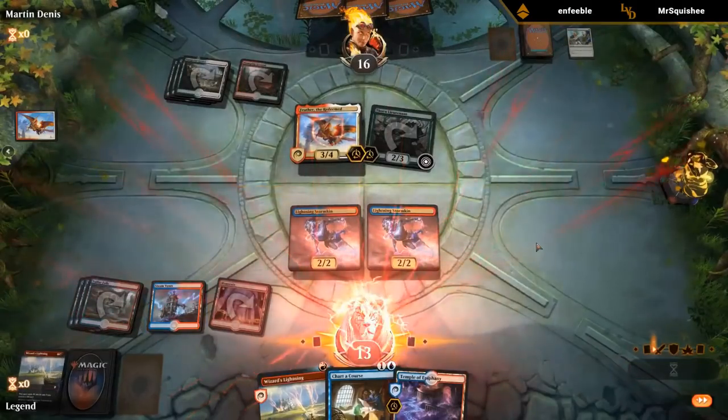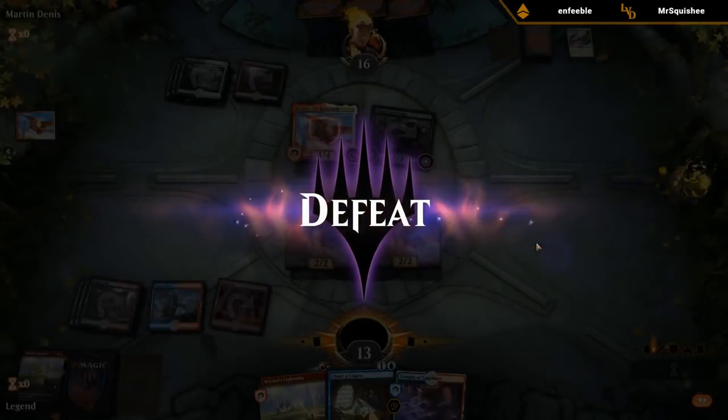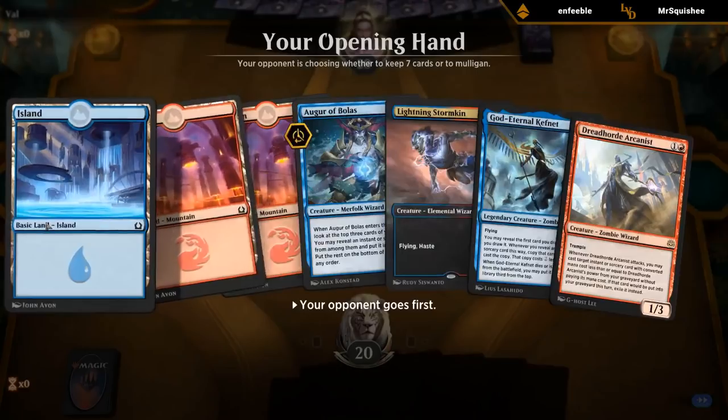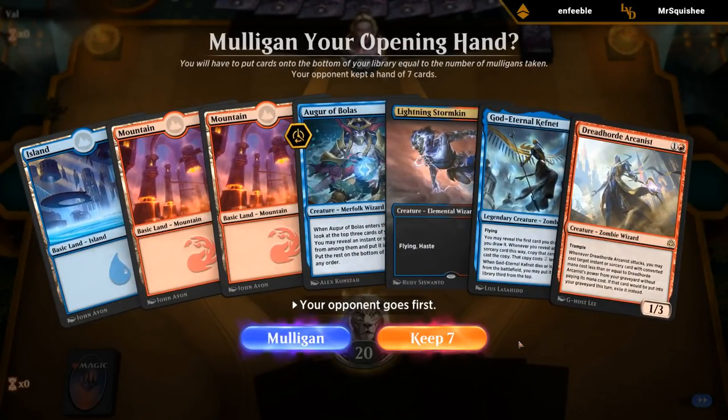If they do have the God's Willing, maybe they don't block — that's also possible. If we trade a Stormkin, we would have had an extra Lightning if they didn't have God's Willing and they blocked. But it is important to keep creatures in play since that's kind of our only form of pressure to actually close out the game. It's a pretty ugly situation no matter what.